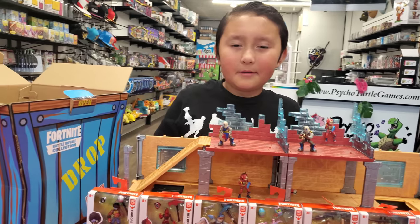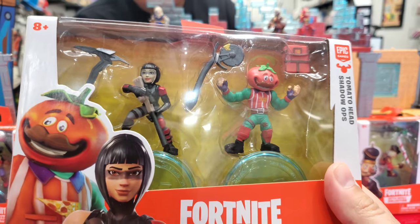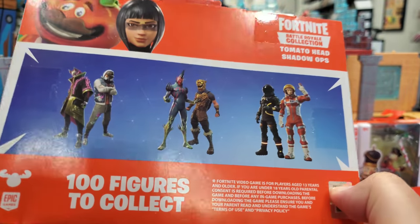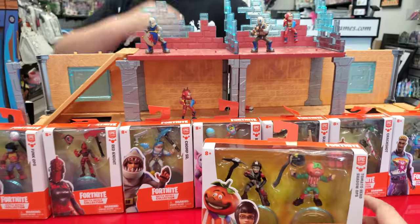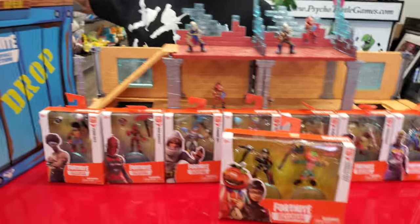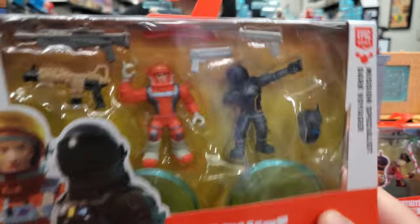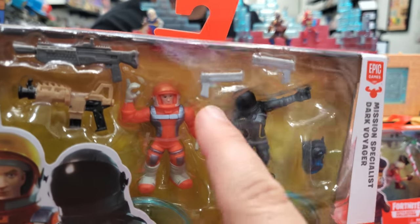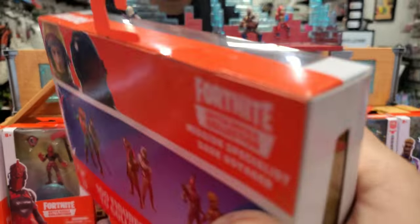Now we got the two-packs! This one comes with Tomato Head and Shadow Ops — he's got like a pizza cutter on the back. And then this two-pack — I was just shaking my head when I first saw this one, Ethan. They had to do the dab pose! This one's probably super popular. I saw one of these on the floor the other day — I thought it was one of your Marvel Legends toys.